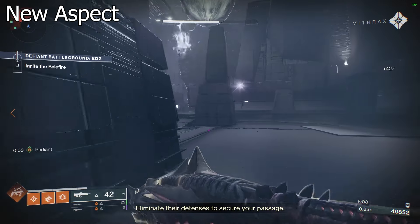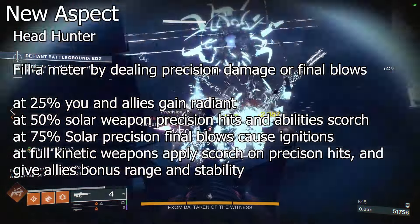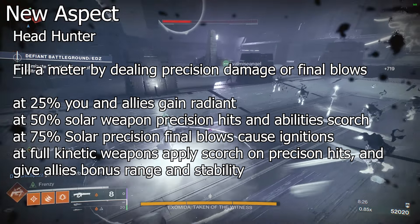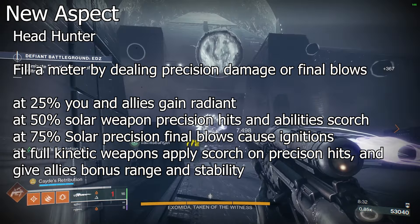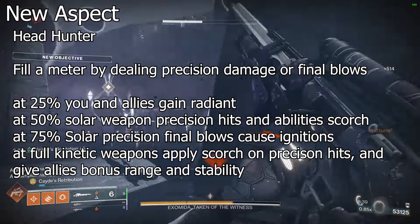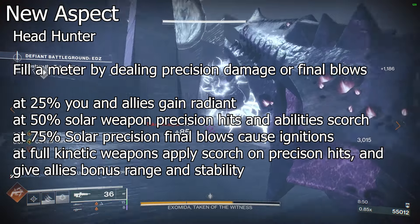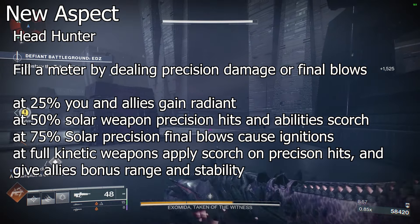Instead of just stat buffs, it is meant to help you deal more damage and move through rooms more effectively by killing things faster. When you have this aspect on, it will give you a meter bar in your HUD. Precision hits, solar ability final blows, and precision final blows in general will all help fill this meter, and all three of those can proc at once.